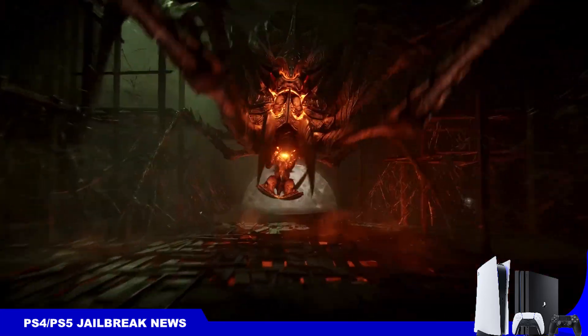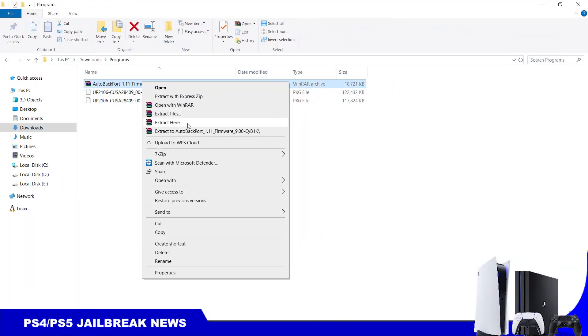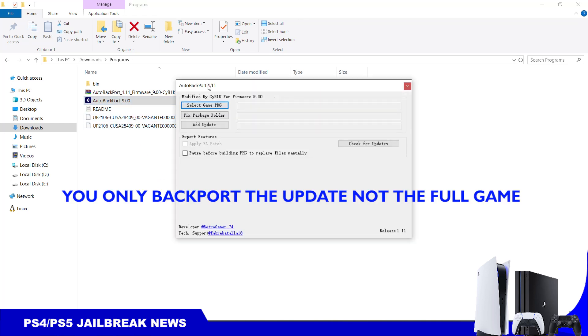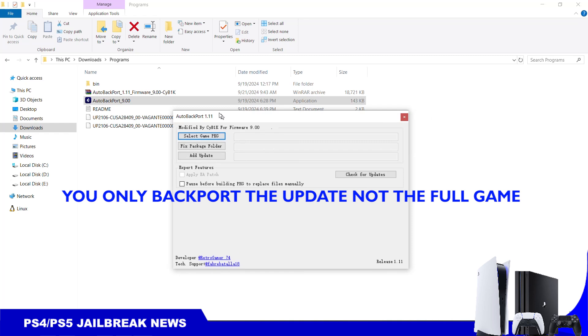Let's take a look at how to use this. We're going to extract the app, then double-click on the exe. I have a game which runs on firmware 11.00 — both the base game and update are for 11.00 — and now we're going to backport them to firmware 9.00.